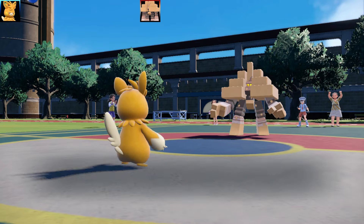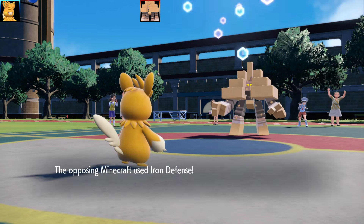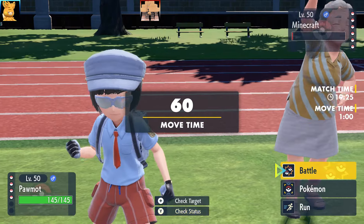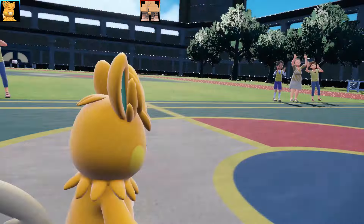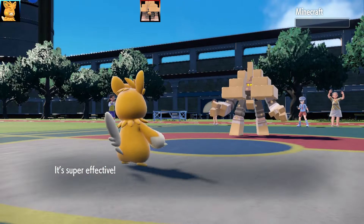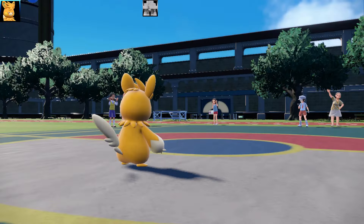I managed to land Focus Blast - big shock and surprise there - and Garganacl is going to live that with Sturdy and a Weakness Policy. It's going to go for Iron Defense, but it's fine because I can take it out next turn. But I couldn't control myself - I had to press Metronome for the disrespect. I got Dynamic Punch and it landed. So that is the end of Garganacl. They've got to be salty after that one.